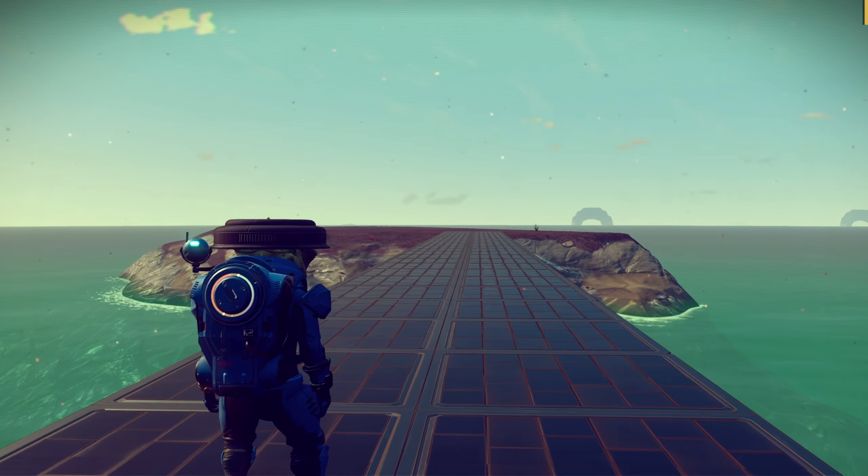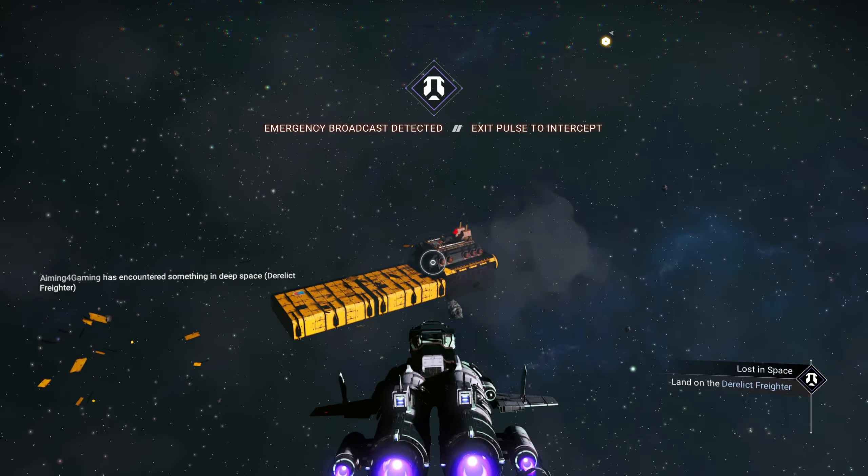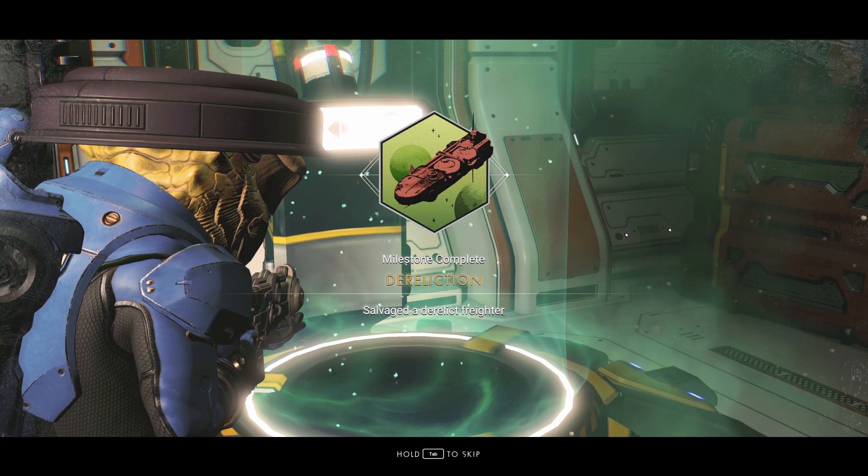Use a receiver you get as a reward from a milestone, activate your pulse drive and follow the quest line to locate a derelict freighter. Finish this mini dungeon to complete the Dereliction milestone.